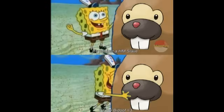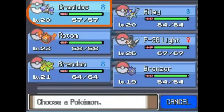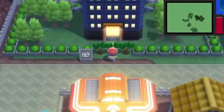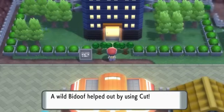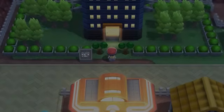Sorry to the Bidoof that I put on the team only to use as an HM slave, but I don't need you anymore. Because now I can finally play the game with the team and the moves I want. I no longer have to teach my Infernape Rock Climb or my Pikachu Flash just to get through the game, because I can have other Pokémon just do it for me. Overall, I love this new addition, as now I can finally progress without having an HM slave holding back my team.